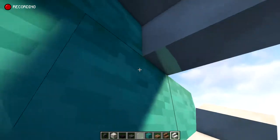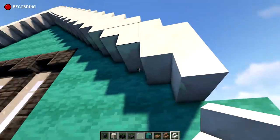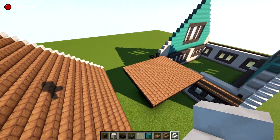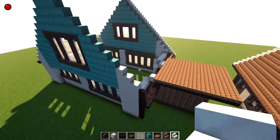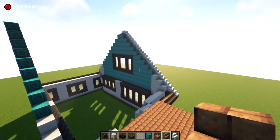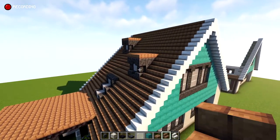Now do the outline on the other side as well — it should be lined up now that we've corrected the blackstone walls. After you have the outline in, go ahead and fill it all in with mud brick stairs, connecting it perfectly in line. There are also some dormers I did which we'll cover after the roof is in.